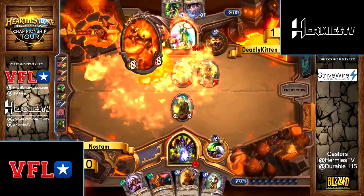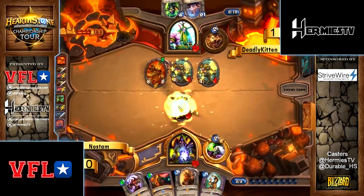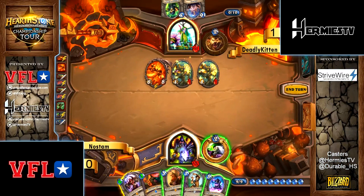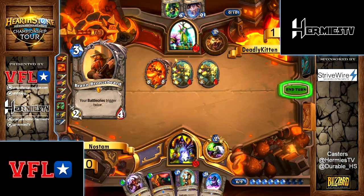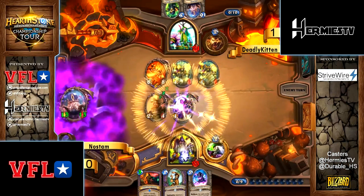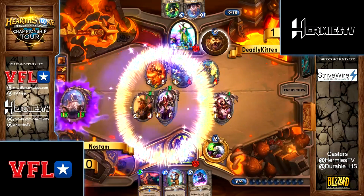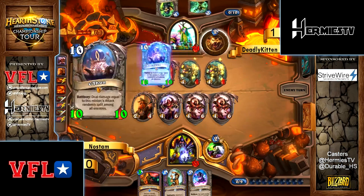We're just gonna see Brand into — wait — Triple Emperor! Wait, wait — where are three of a kind? Triplets, yeah — triplets! Two are identical twins. How is Deadly Kitten going to remove this? You need to put these down to like four health — you've got two of them, so you have two good trades. But Bran is still up.